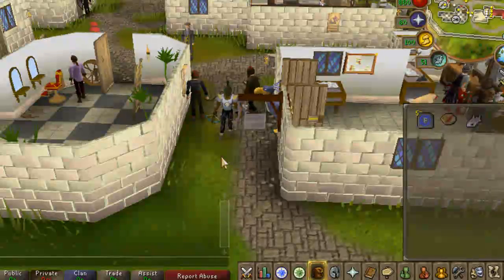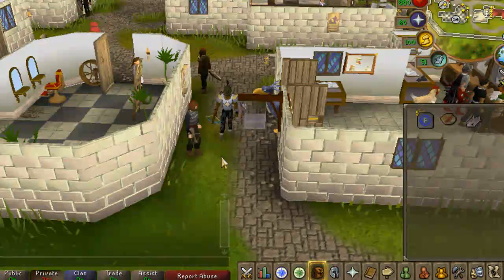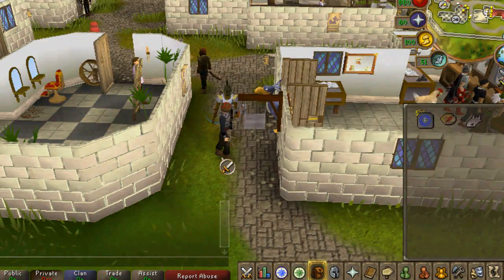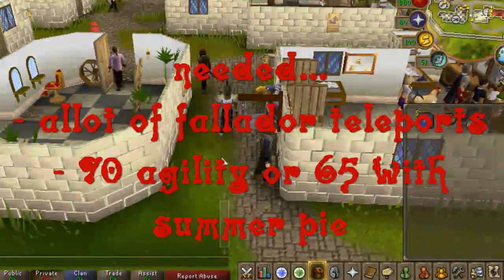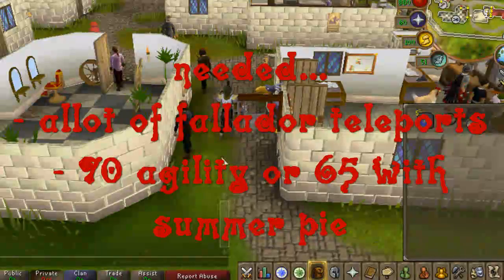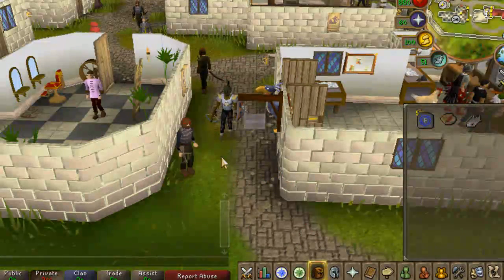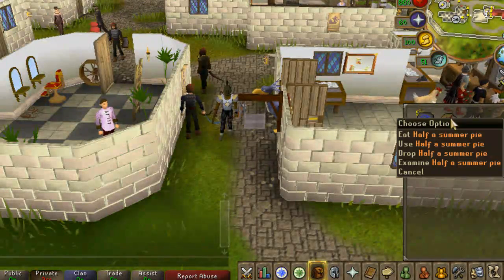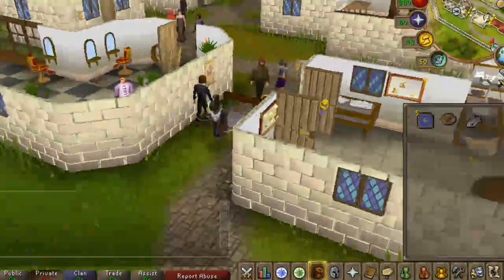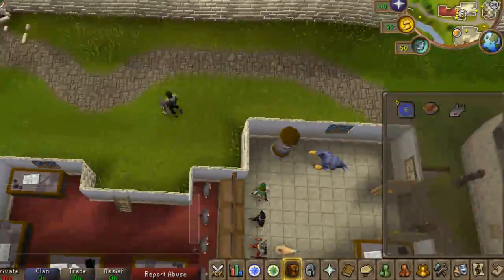Now for the second place where you can kill blue dragons, you will need some requirements: 65 agility, but I really recommend 70 or higher so you can use the shortcut to the blue dragons. You will also need a lot of Falador teleports. If you have 65 agility and not 70, you will use your summer pie to boost your agility level by five to get through the shortcut.